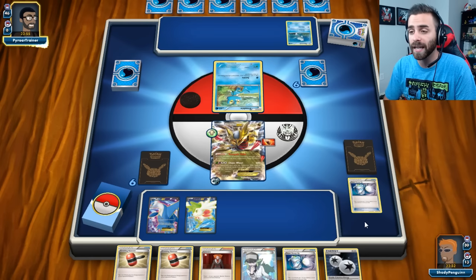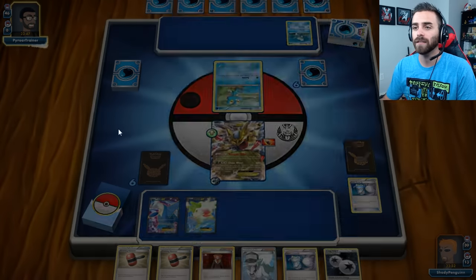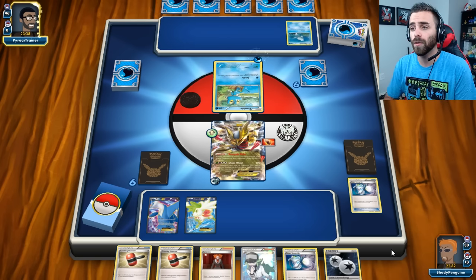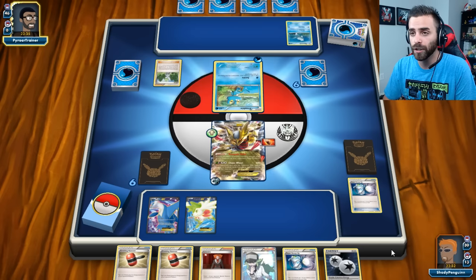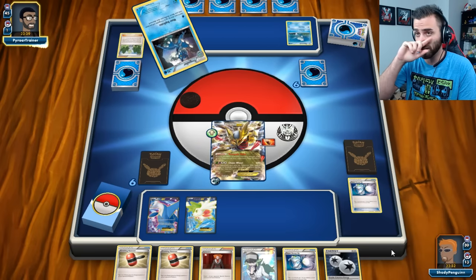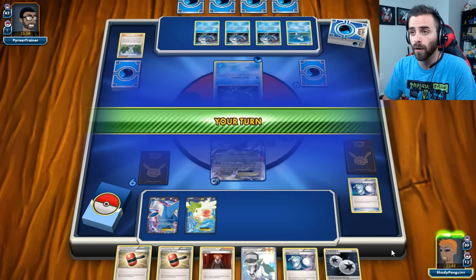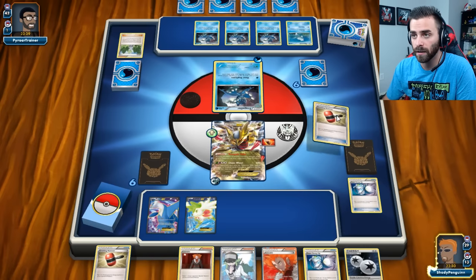We got another Double Colorless and another Super Scoop-Up, so we're going to end our turn there. What we really want to see is a Dragon Energy. If we can see a Dragon Energy next turn, we won't be in the worst of shapes. I love the way this Giratina card looks. By the way, I took a vote on Twitter and you guys wanted the cursor left on, so I left the cursor on. He's got the Wally as the first card in his hand with the Water Energy, so what you're going to see is really cool. Frogadier gets to evolve right away — normally you can't evolve the first turn. One, two, three — none of them were prized! It's broken. I love it. I think it's a ridiculously good card.